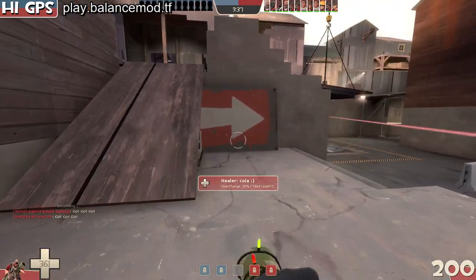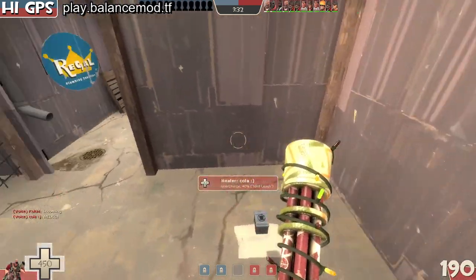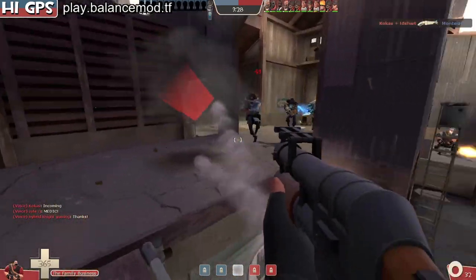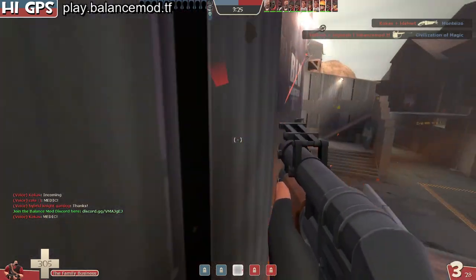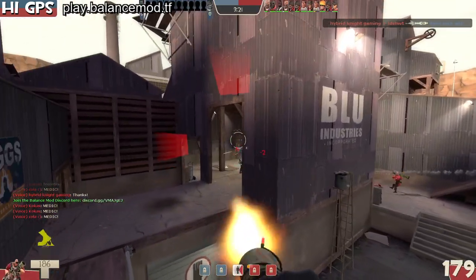Fists allow for some clutch throws to the medic, for sure. So I'm gonna spy check here and just do this. Because when you have a shotgun you can actually just walk forward and kind of occupy some space - people kind of back off if you run up to them with a shotgun as a heavy.